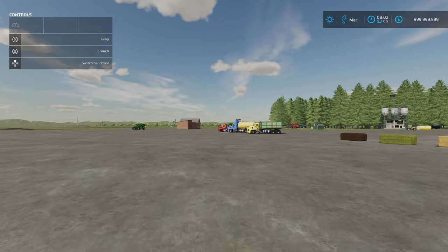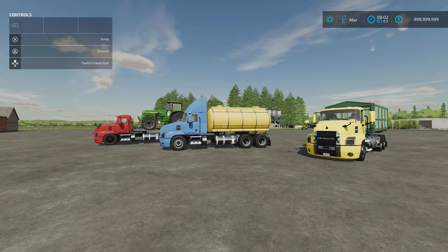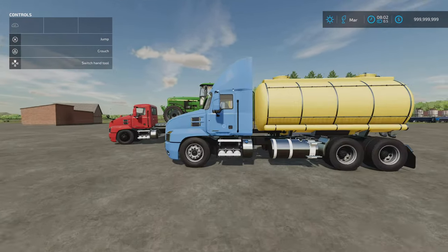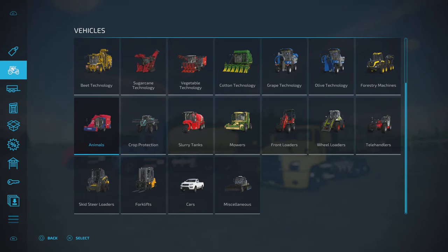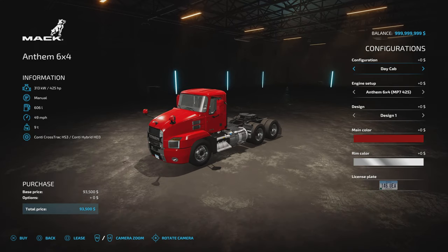Next we have the Anthem 6x4 pack by FarmMods TV. I initially thought this was just another revamp of the standard in-game one, but there's a little bit more to it. 13.46 megabytes download, 24 slots on console. We've got three variants with varying options — with the cowlings and things like that we can add on fairings. Under vehicles and trucks. The standard in-game version is the Anthem 6x4, and options on that include day cab.